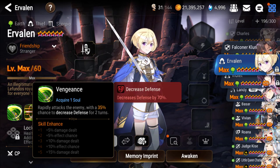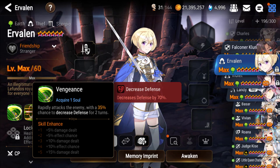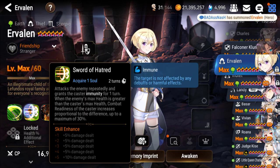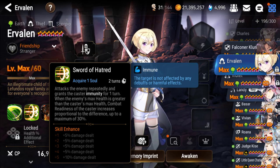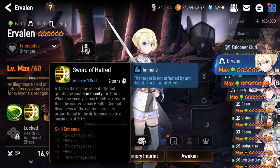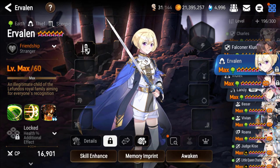Looking at his skills, his S1 is pretty straightforward — it gives a death break for two turns. Death break is obviously a very strong debuff, so that's a nice one to have on a skill one. His S2 is a single target damage ability with a two-turn cooldown, which is pretty low, and it gives him immunity. So he's going to have immunity every other turn, which is pretty nice. And if he attacks someone with more health than he has, it gives him a CR push — also pretty cool.